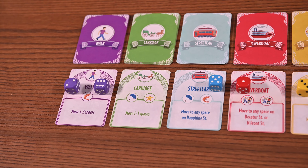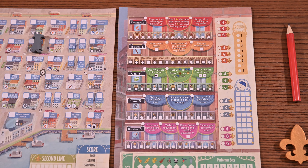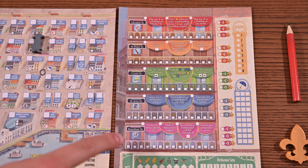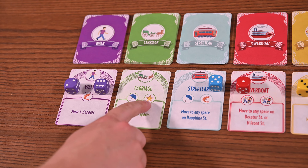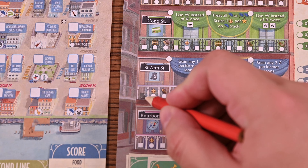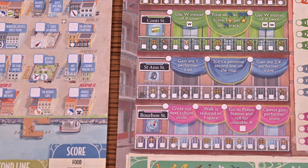Card action. Each card shows one or two icons. In this step you'll resolve the icons shown on your chosen card in order left to right. Many of these will be activity icons — for each activity icon you'll mark the next empty box in the associated track. You may also come across a star icon, which is the wild activity icon, giving you the opportunity to choose which activity track you'd like to mark.